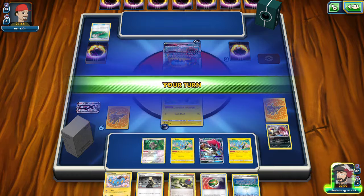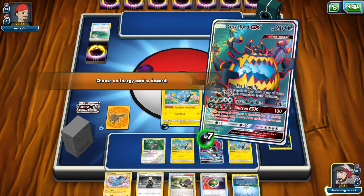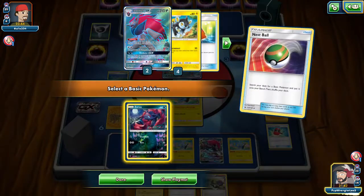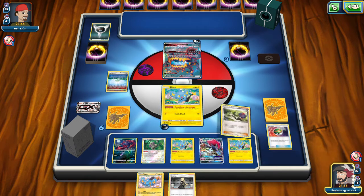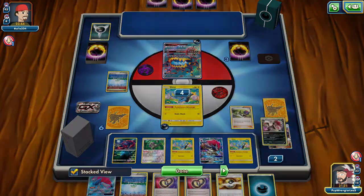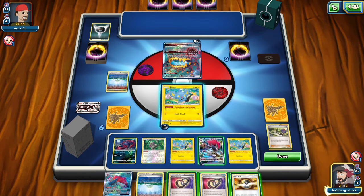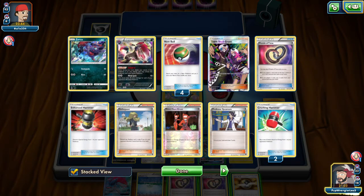And we're kind of stuck here now. Let's just go ahead and Crushing Hammer. Does it matter what energy I discard? I think it does. We're gonna use this Nest Ball and get another Zorua. My question is Cynthia or N — they still have a lot of cards. We're gonna N here. We got a double Puzzle. That's kind of nice — we could go ahead and grab that Team Flare Grunt and a Crushing Hammer to try to get two more energies off of him. We're gonna grab that Trickster. We don't have a Luxio down here.